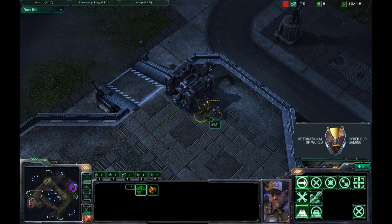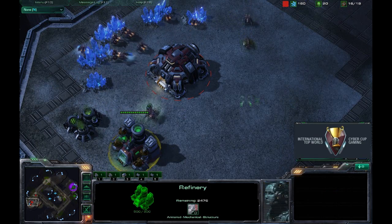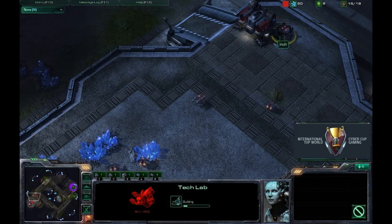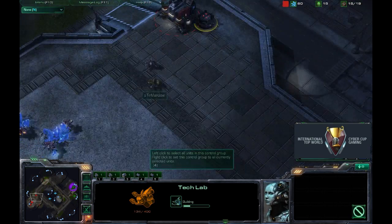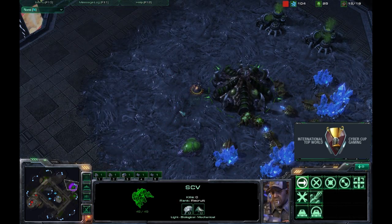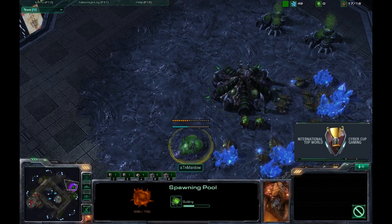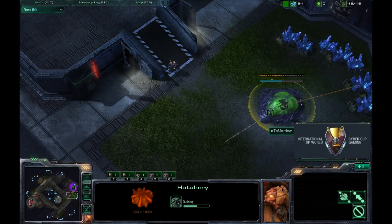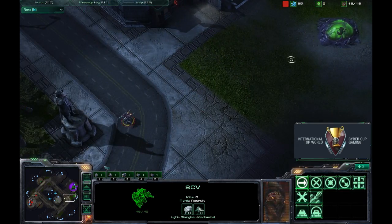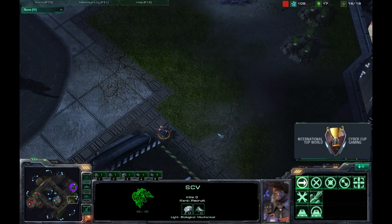The scout from Mardo gets in, gets stuck a little bit on those SCVs, but is able to get inside and take a look around. He's going to notice this early refinery, already fully manned, and goes to check — yes, there is a tech lab. Meanwhile Inna's SCV has arrived and is scouting his opponent's base. Sees that spawning pool, a little bit late, but does know about the hatchery. Looks like he's going to lay down a bunker — and there it is.